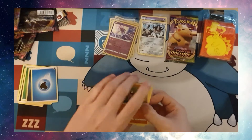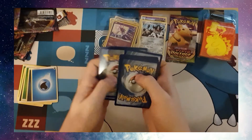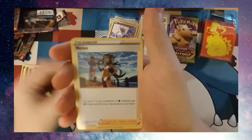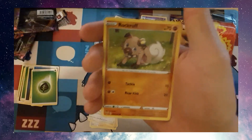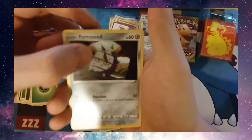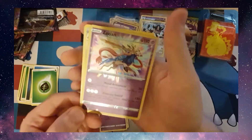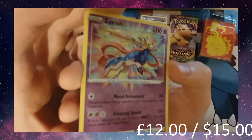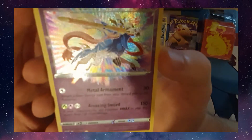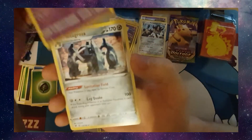Got to be something good in this pack. Code card. Grass Energy, Magcargo, Nessa, Swellow, Rockrug, Blitzel, Skiddo, Ferrisate, Dedenne. There we go — a Zacian Amazing Rare! Finally got something good out of this batch of cards. Zacian Amazing Rare and a Metagross.